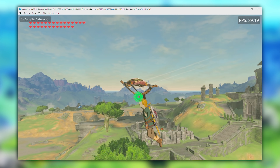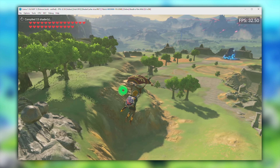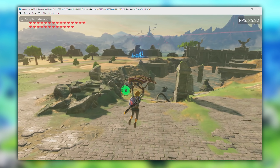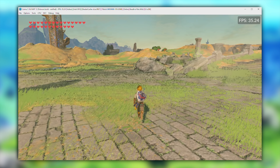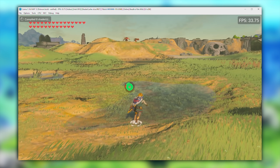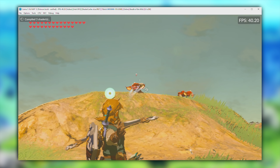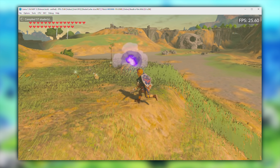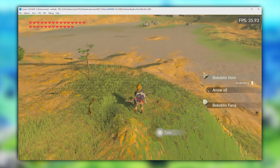I couldn't actually believe my eyes when I booted into the game and saw that I was getting between 35 to 45 frames per second area dependent. This area — the Great Plateau — is one of the most demanding places in the game. Later in the video, I'll be showing performance in other demanding areas like Kakariko Village, Hateno Village, and the Hyrule Castle Ruins. We're seeing 36, 38, almost 40 frames per second on the Great Plateau. Obviously we have some graphical bugs — shadows are a little broken, and there are issues with particles; things like falling rain don't currently render. But we are only going to see more improvements as the days and weeks pass as this Vulkan backend gets even better.